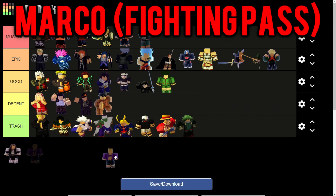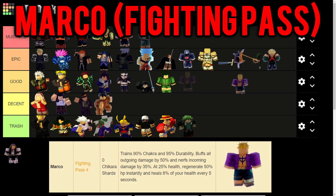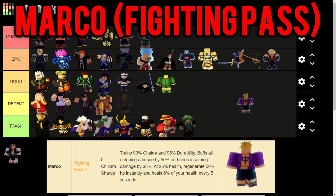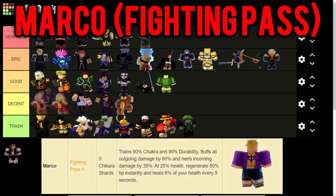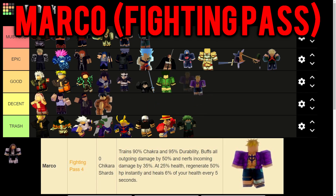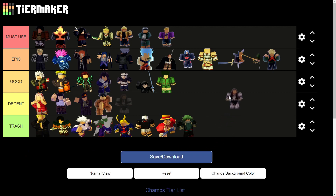Marco the Phoenix trains 90% chakra and 95% durability - the highest in the game - buffs all outgoing damage by 50%, nerfs all incoming damage by 35%, regenerates 50% HP instantly, and heals 6% health every 5 seconds - essentially double what Sakura does in healing. He has another secret ability as well, so he has to be Must Use. Finally, Ochako trains 60% chakra, 40% strength and durability, buffs all outgoing damage by 40%, nerfs all incoming damage by 25%, buffs quirk damage by 35%, and nerfs incoming quirk damage by 25%. She's good with quirks but not the best, so I'll rank her at Decent.